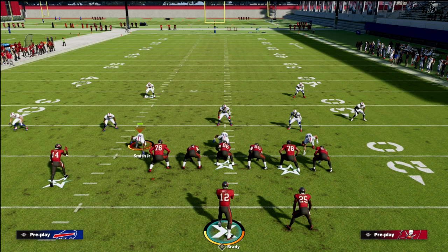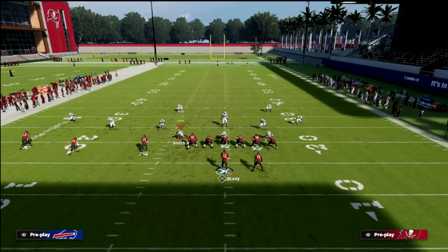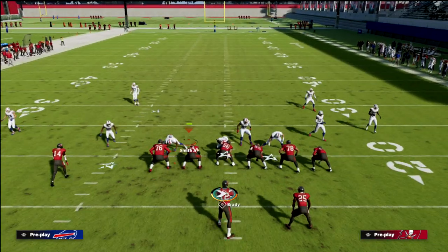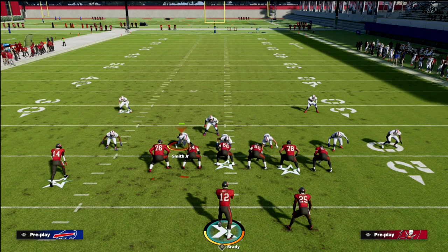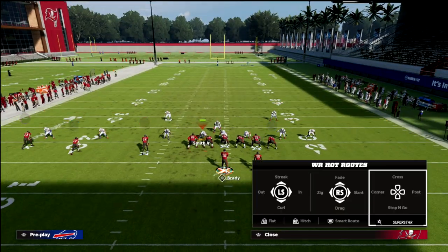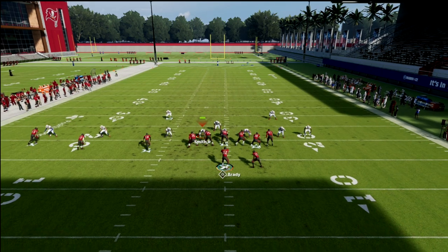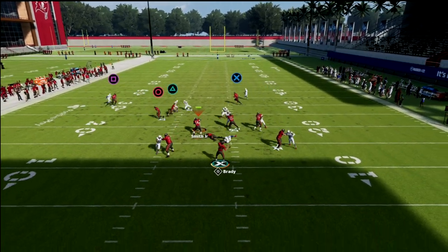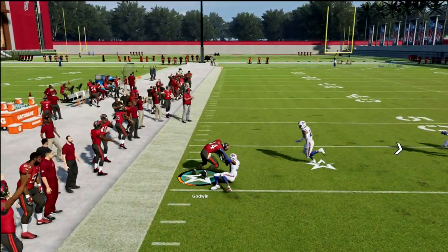If they run a five-man pressure blitzing concept, this is really easy to beat — just throw the zig route. Because it doesn't get jammed, it's wide open every single time, and it just keeps the offense moving forward.